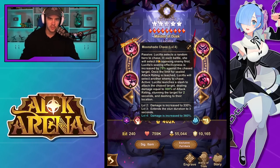Passive: Lucilla selects a random hero to chase. In each battle, she will select the opposing enemy first — so the one opposite her position is how I understand it. Her sealing effectiveness is increased by 75% against the chased target. Once the limit for the sealed attack rating is reached, Lucilla will select another enemy hero to chase. Active portion: Lucilla launches a slash to attack the chase target, dealing damage equal to 300% of attack rating, stunning the target for two seconds and dashing to their location. Skill up extends the stun to three seconds.